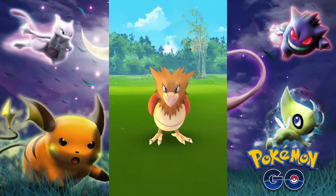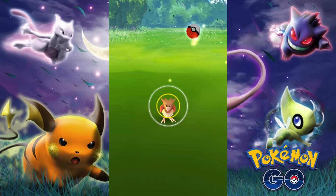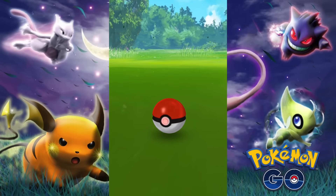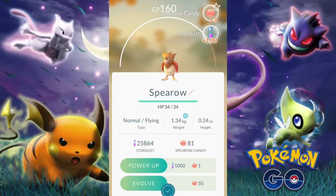I know most people probably already know this but I'm definitely still going to address it. After first discovering that you can throw a curveball by circling your finger on the screen until it starts to spin, it doesn't only feel incredibly satisfying when you pull it off, but at the same time it also gets you extra bonus XP for pulling it off. So when Drowzee pops up on your screen for the 14th time in a row, try giving the curveball a go because you definitely rack up more XP points as you do the process.